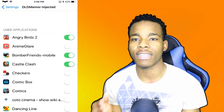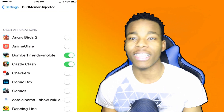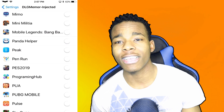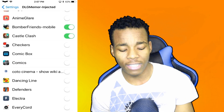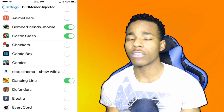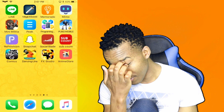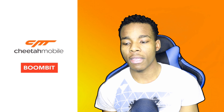Basically, if you turn one of them on — like Angry Birds for example — that means you're trying to hack that game. I don't want to hack Angry Birds because I know it doesn't work on it. Everything you have installed on your device is going to pop up here. In this video I'm going to hack a game called Dancing Lines, so I'm going to find it and check it.